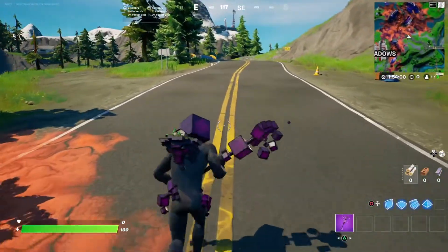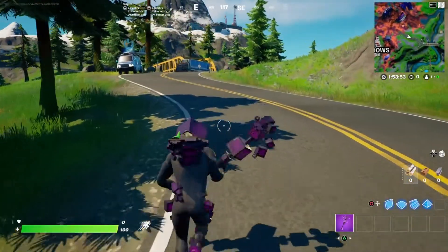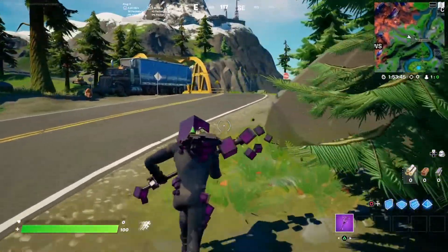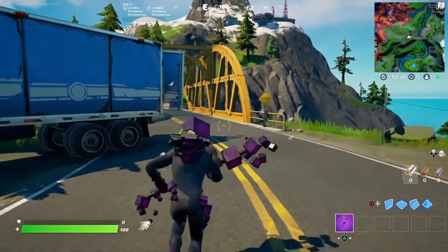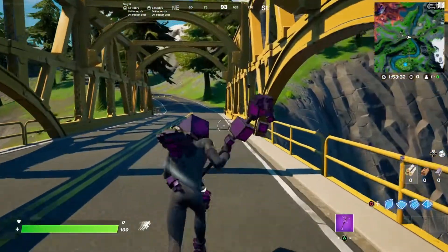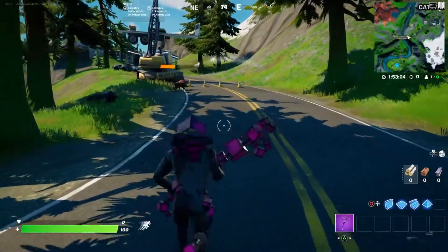Should you buy this bundle? It's 2,100. You get the geometric skin, the floating island back bling, the cube axe, and the cube assimilation wrap. All that for 2,100. Two edit styles for both the skin and the back bling, just to turn the reactive off if you don't like that. The skin alone is 1,500 with the back bling, the pickaxe is 1,200 alone, and the wrap is 500 alone.